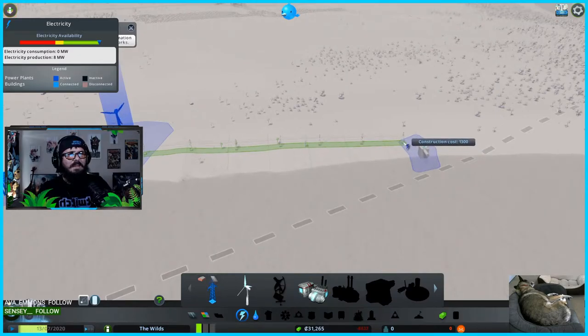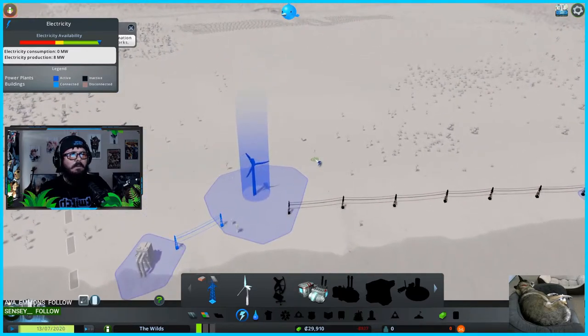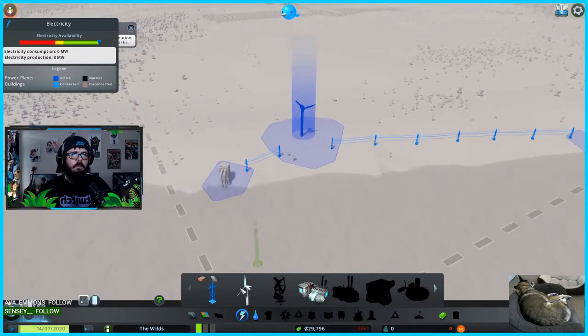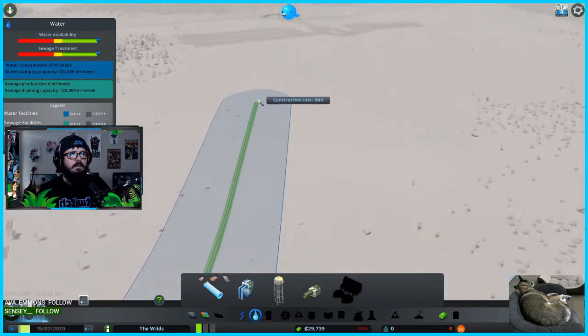I'm trying not to needlessly spend money because I know money is tight at the beginning. The power eventually made its way over — we've got blue! Blue is good, it's powered. Nice. Next step: water connected to the city.